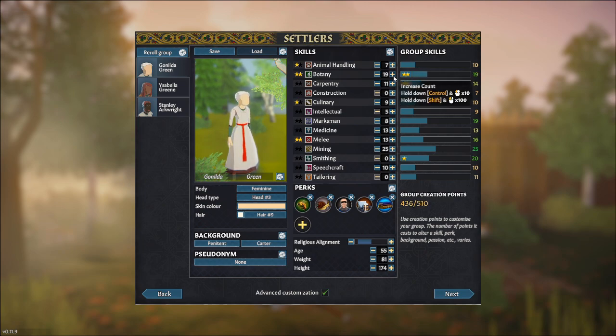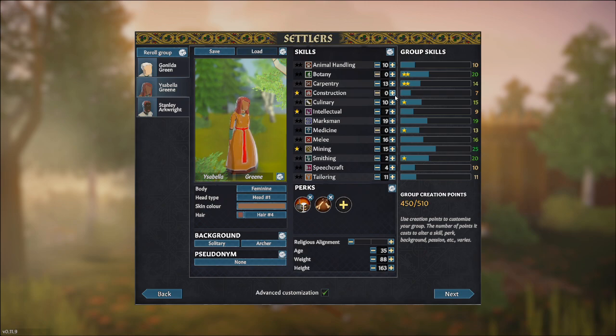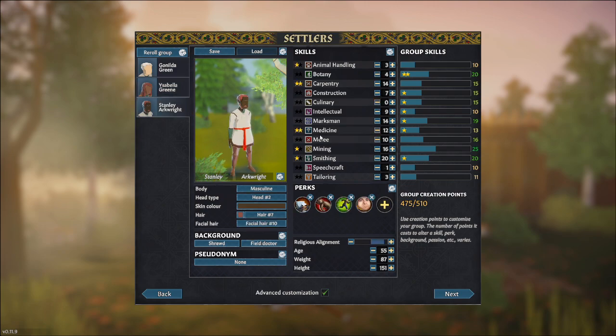For Ganilda, we're going to increase her Botany, Culinary, and Melee skills. She's already quite good with Medicine at 13, and Construction is zero which is fine. Let's give her one star on Medicine — that uses five creation points. For Isabella Green, her star is on Construction so we'll level that up further, along with Carpentry and Intellectual. Mining is already good, and Marksman is 19, so let's give her a star on that. We're at 475 out of 510.